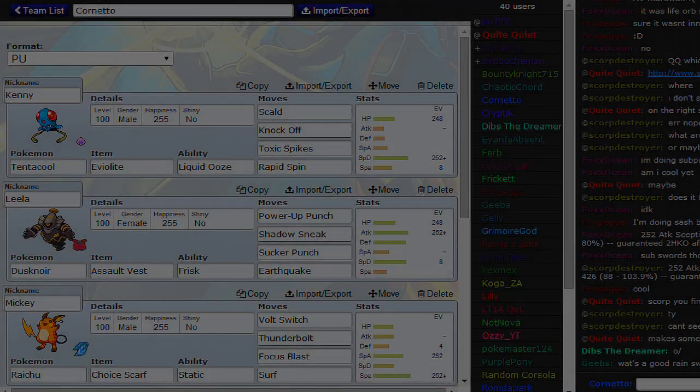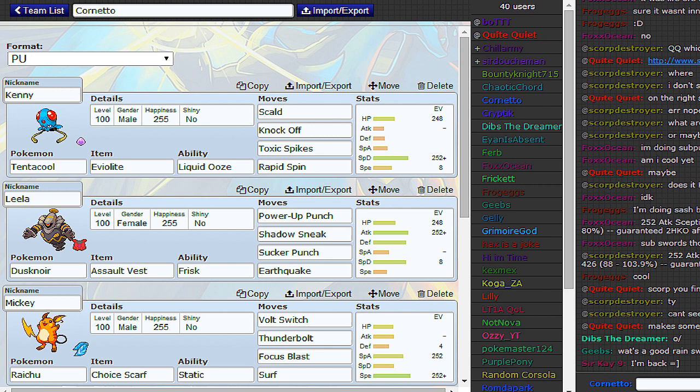Oh boy! We got us a PU tier! Thank you Smogon for finally getting your act together and splitting up NU. That tier was huge, man.